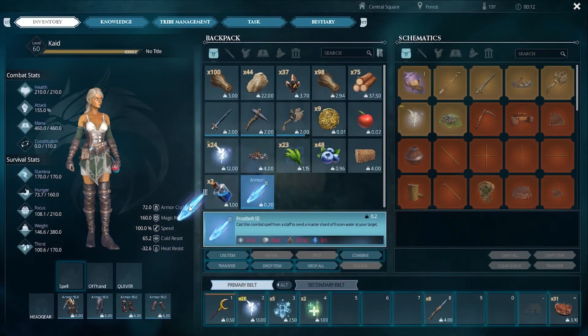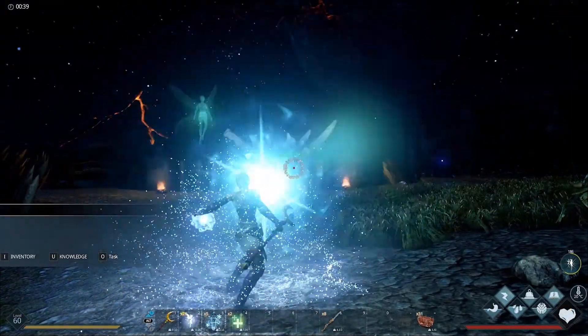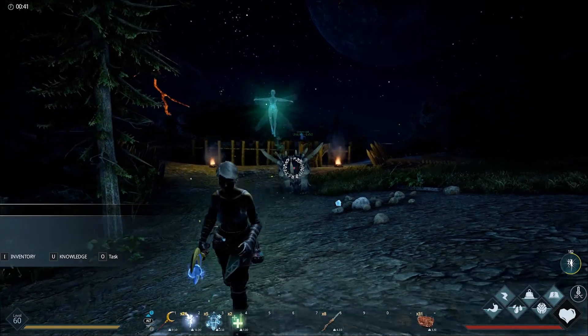At Water Magic Rank 6, you'll unlock Frostbolt 3, an even more powerful version of the standard Frostbolt spell. This is the most expensive and the most damaging of the three Frostbolt tiers.